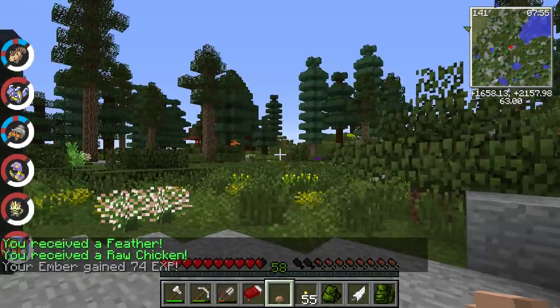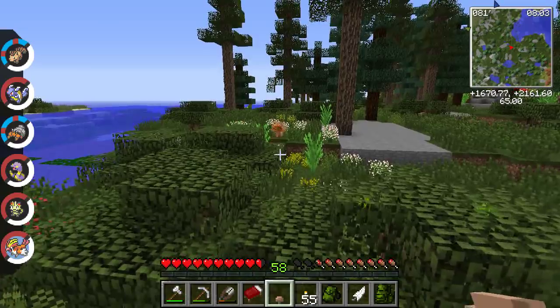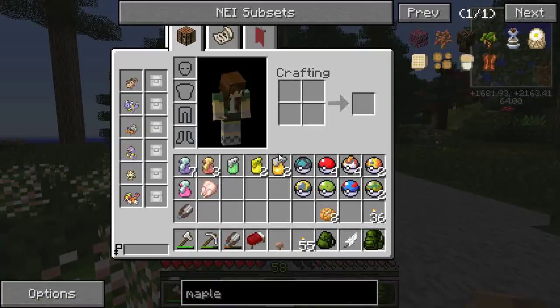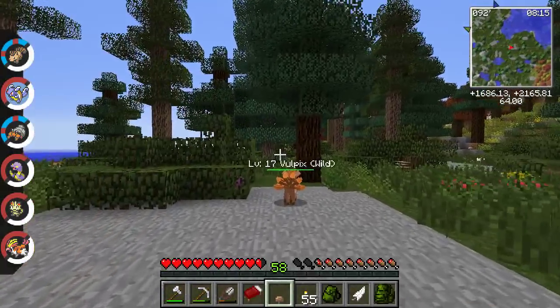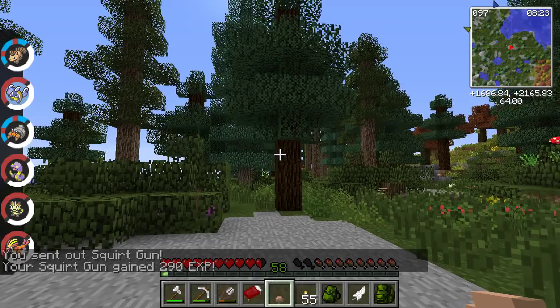There's another Vulpix. I wonder if you would like a mate actually. Ember's a girl, right? Yeah, Ember's a girl. Let's see if this is a little boy Vulpix. Let's use squirt gun — let's see. Hello little one, it is a little boy Vulpix, let's get him!